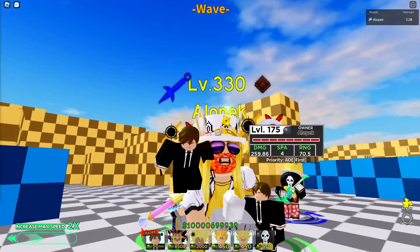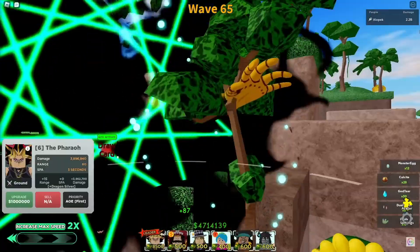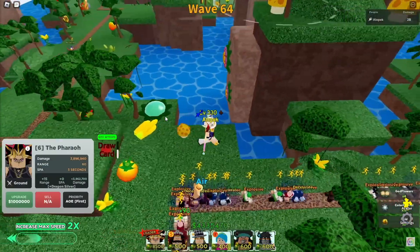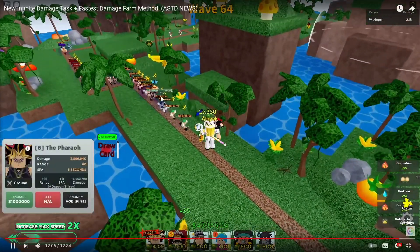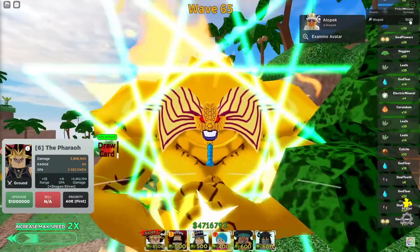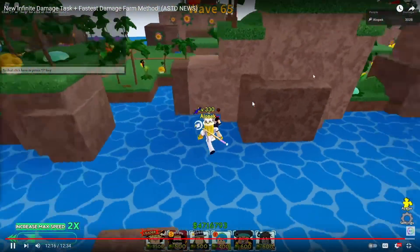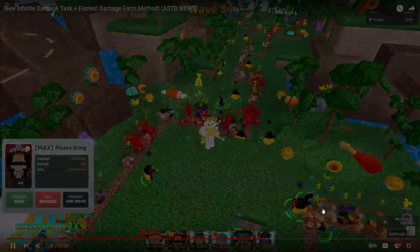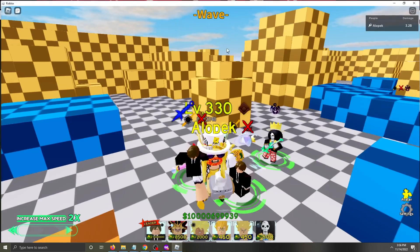Here's a clip of me using Exodia. Make sure enemies fill the field — once Exodia fires, look at the damage: 302 billion in just one hit, and it only took us to wave 65. We could have done it sooner, probably around wave 50. That's going to be the fastest damage farm — you could do this in about 20 minutes. He's definitely the best if you want the fastest completion.